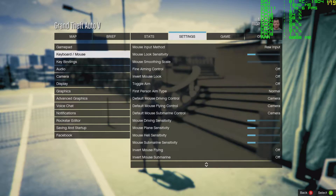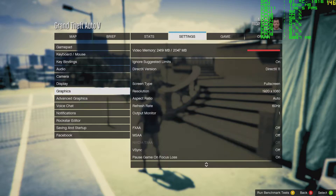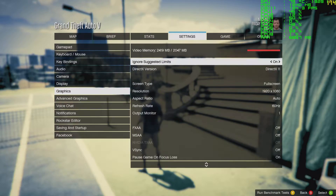Hey guys, this is AIGaming1776. We are looking at Grand Theft Auto with a PNY GTX 960. This is a two gigabyte card. It is factory overclocked.